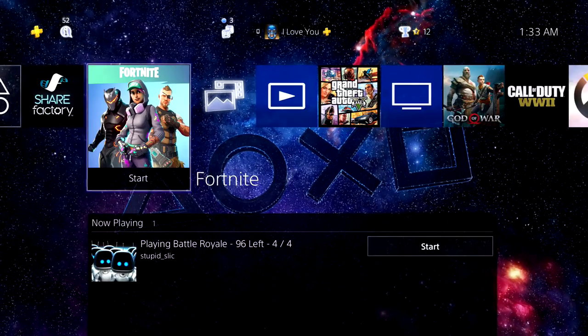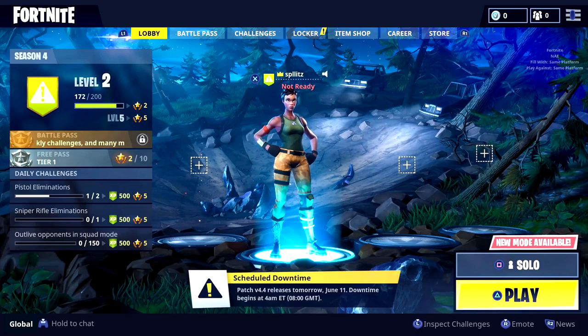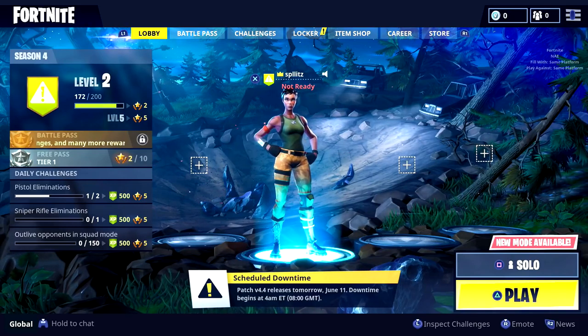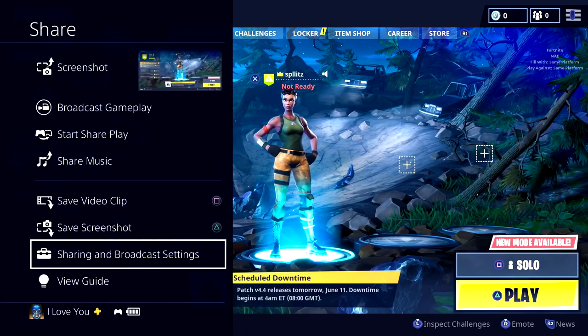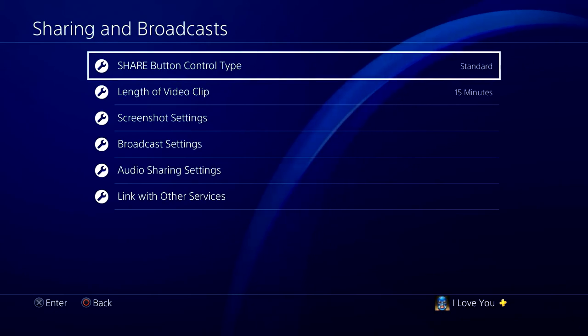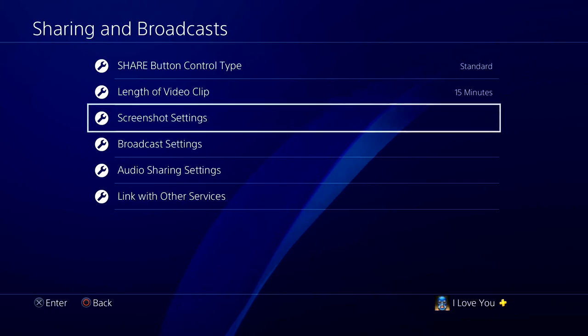I'm gonna test it out on Fortnite, so let's get right into it. To access the best recording settings on the PS4, press the Share button and you'll see a menu pop up. Go down to 'Sharing and Broadcast Settings' — this is where we go into the recording settings.